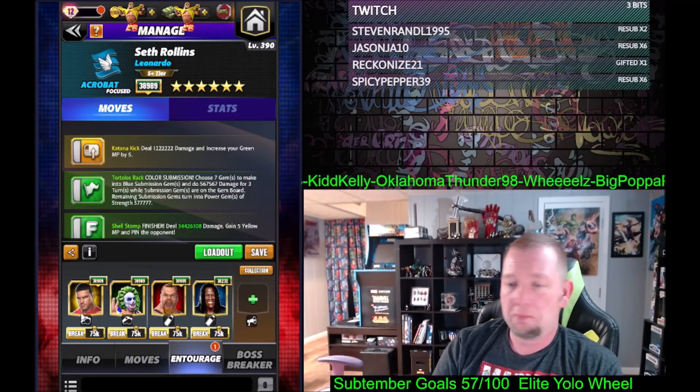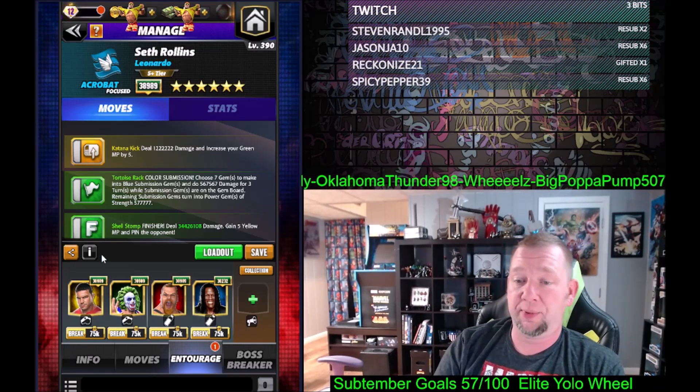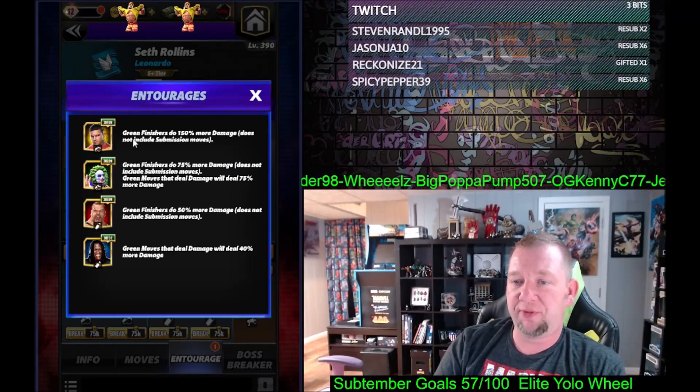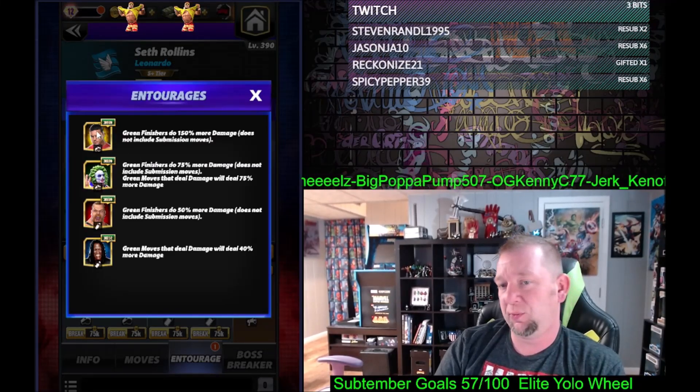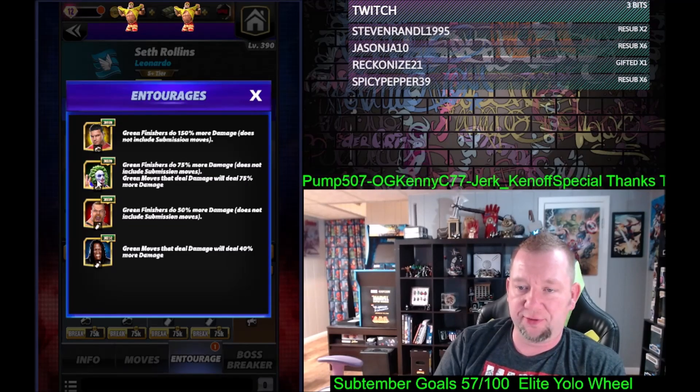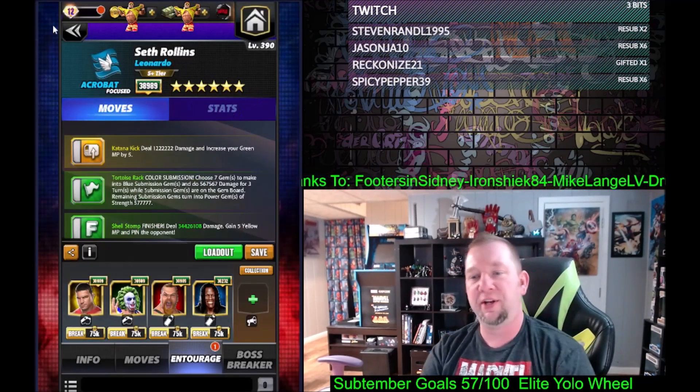This is an old setup — none of these characters are new or rare. Green finishers: 150 right there from Gable, basically another 150 from Doink, 50 from Knight, 40 from R-Truth. So that's 390 bonus damage from the trainers and coaches.